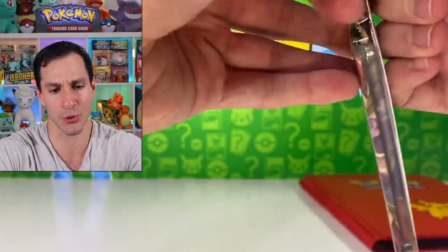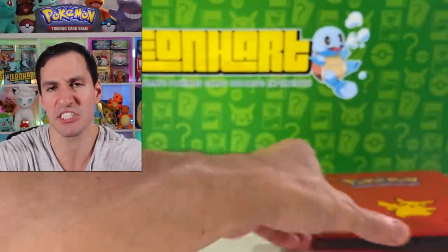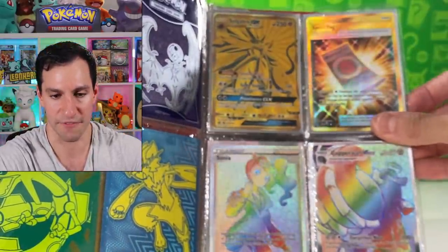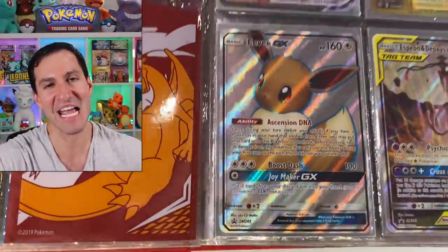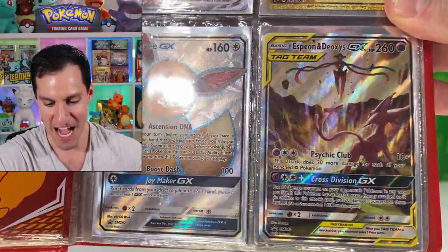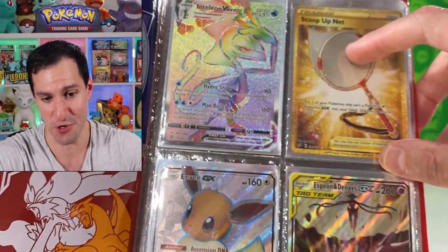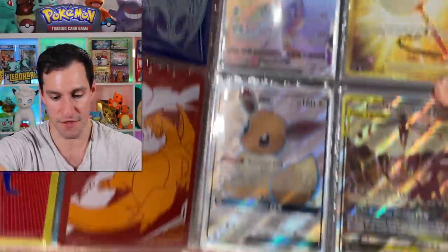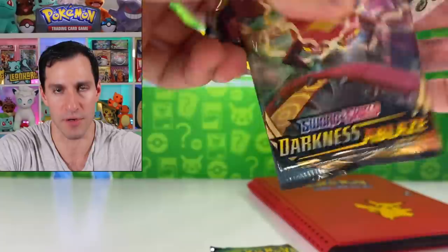Let's get straight to the next page. Ready? It is — an Espeon and Deoxys GX full art, a Scoop Up Net for your pet needs, and an Inteleon V-Max hyper rare. Comment the word 'ev' if you want a chance for this page. Good luck to everybody!